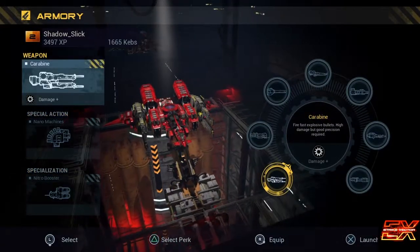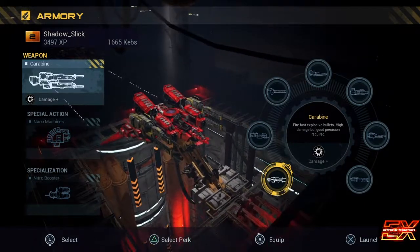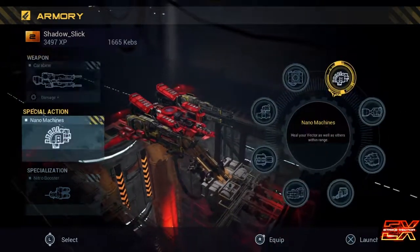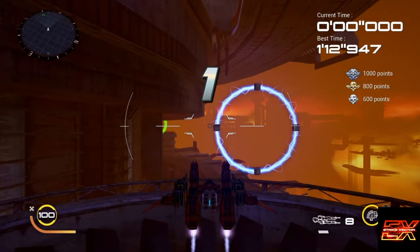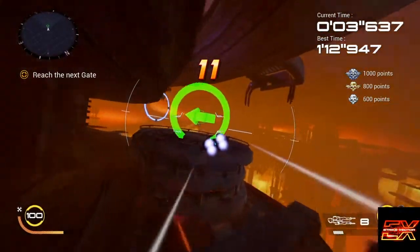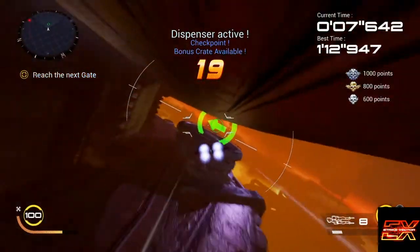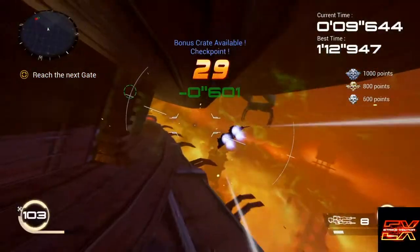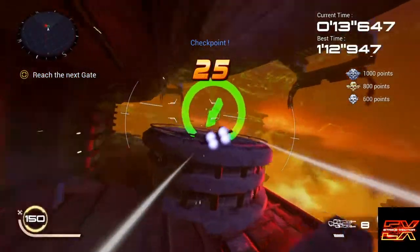Hey everyone, ShadowStick here. We're going to be showing you Silver Manager. For Silver Manager, I suggest the Carabine, Nanomachines, and Nitro Booster. I'm going to be using the Nanomachines just right now — I forgot about it at the start — just to get the health up.